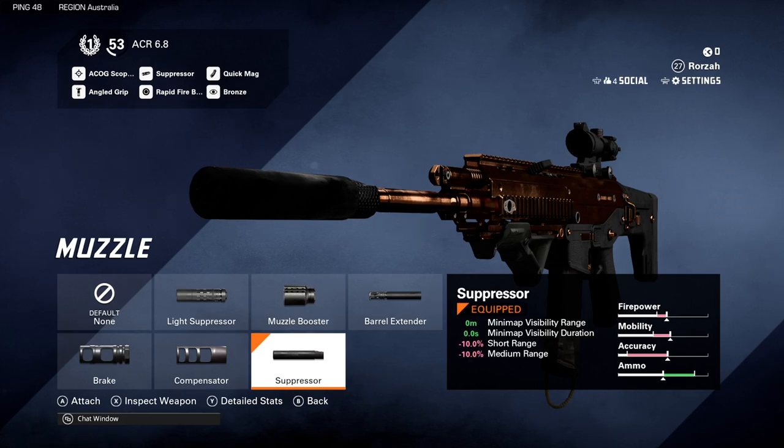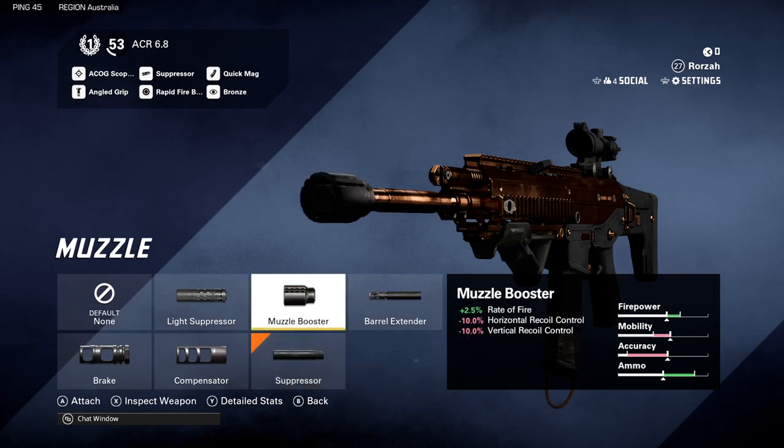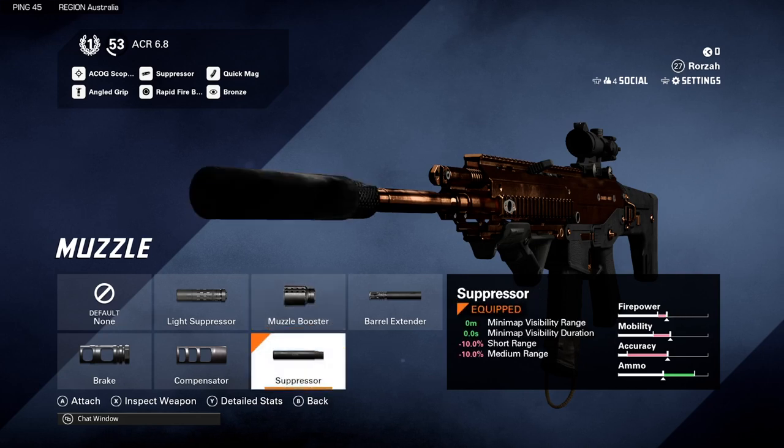The suppressor will keep you off the map and your noise will be suppressed, so it'll be harder to find you. It does decrease the range of the gun slightly, but I haven't really noticed it at all. You don't have as much rate of fire without the muzzle booster, but you can sneak around the map which is quite handy.